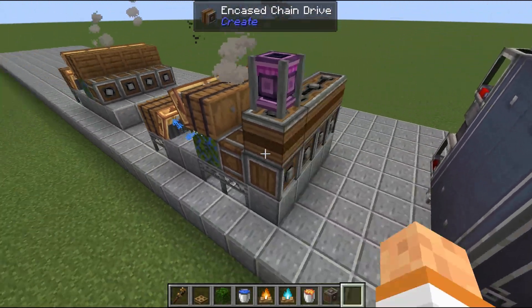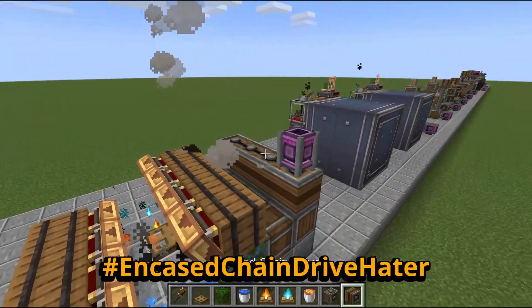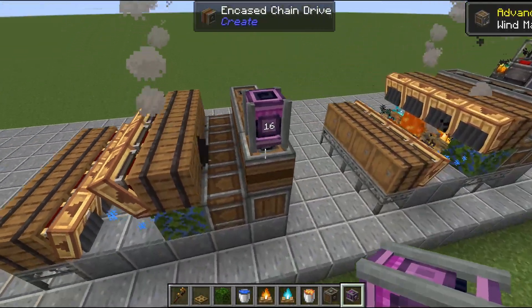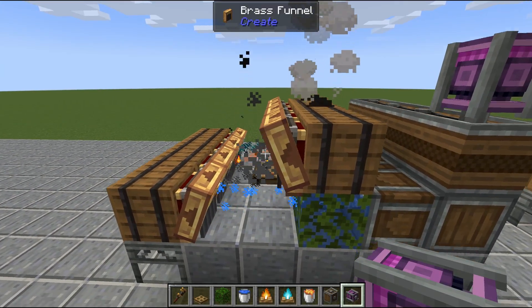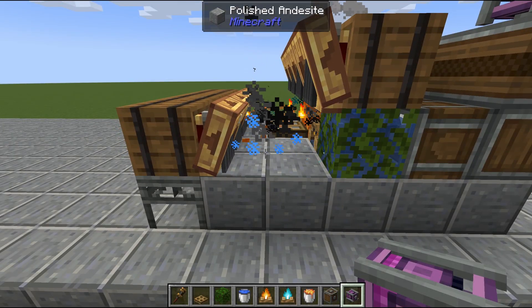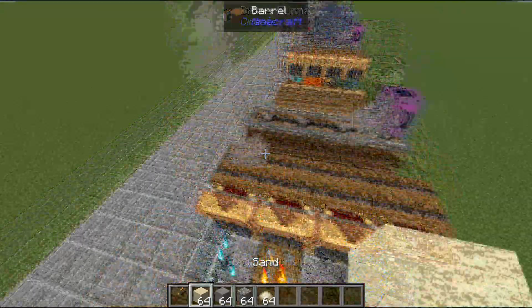Like before, we go ahead and power this thing. You can power this however you like — I'll be using chain drives, which are my least favorite block, but they are very compact. Supply our power, make sure it's spinning the right direction, and it honestly doesn't even need to move faster than 16 RPM because you only need to push two blocks. Increasing the RPM just increases the distance it will push, so this is all you'll need.